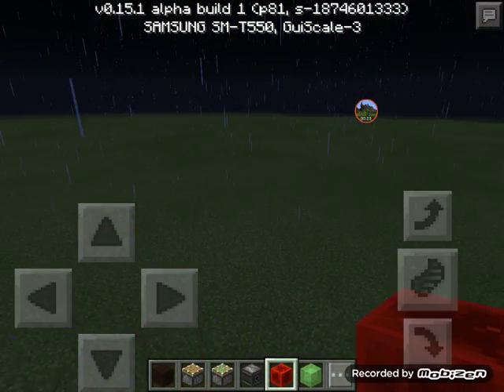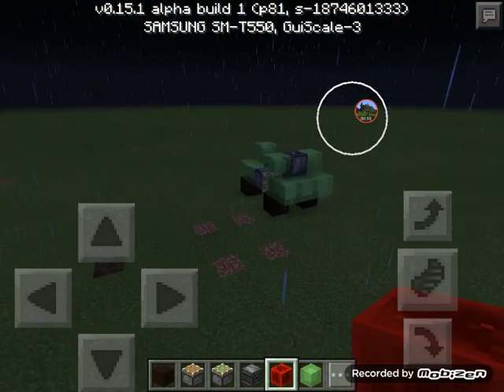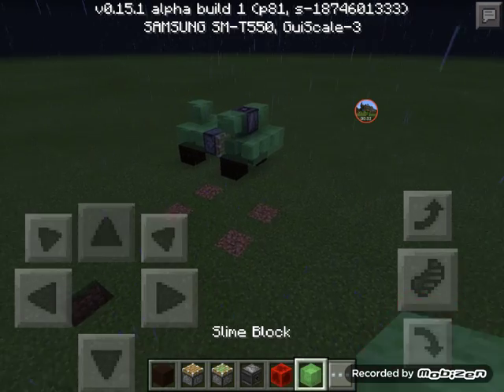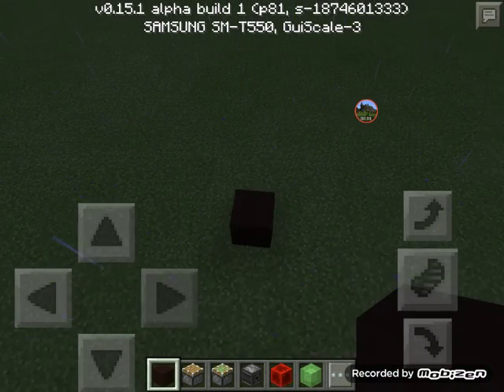If I hop off, that's how it goes. Then if you want to stop it, you just break the redstone block. So I'm going to test some different ways to make it.